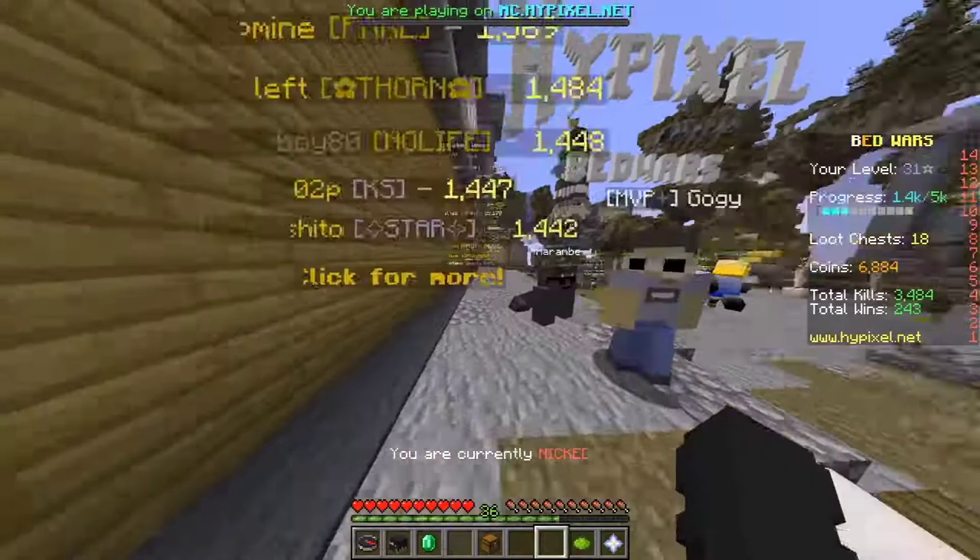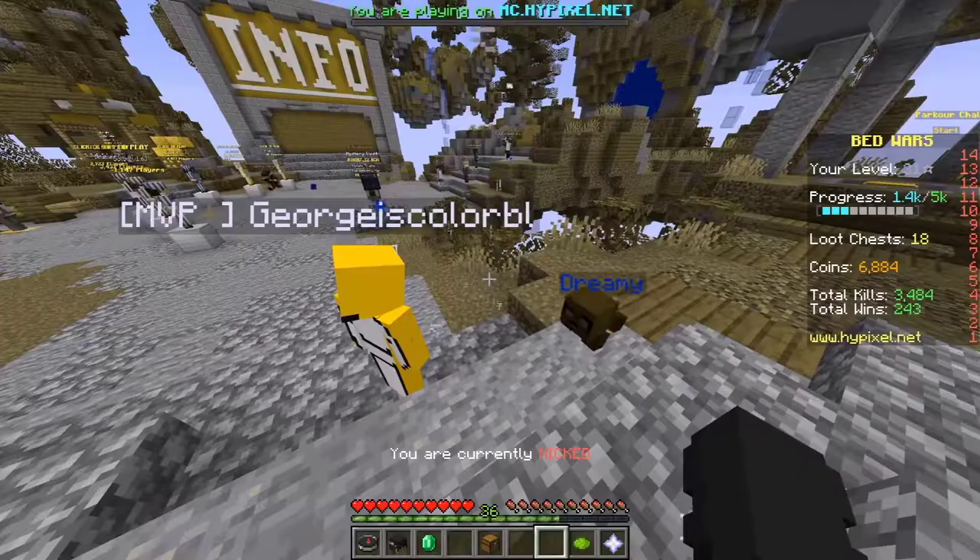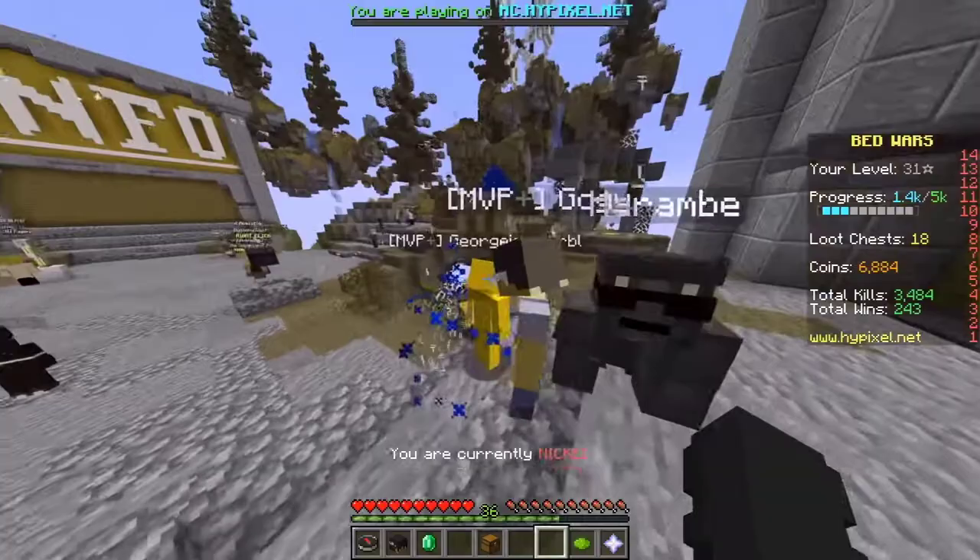Yeah, you're yellow. So for me, I just don't know if you're yellow or green. Okay, George, look — you see my pet? Look at my pet. What color is my pet? It's yellow.